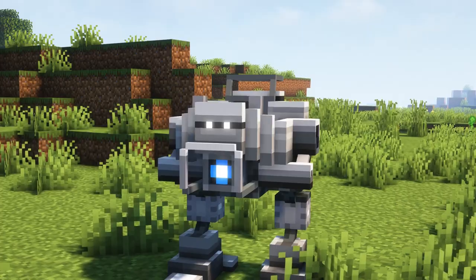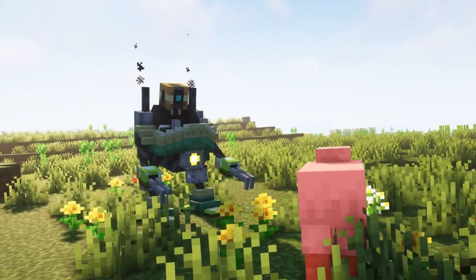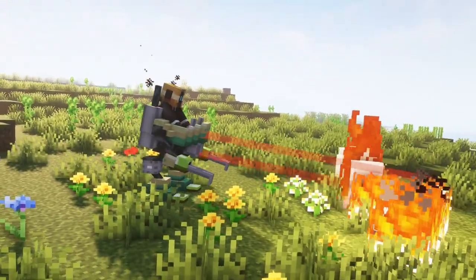There is the Magitech Armor, Proto Armor, and Tunnel Armor. The Magitech Armor is powered by burnable fuel and can shoot a laser beam which creates fire and damages mobs.